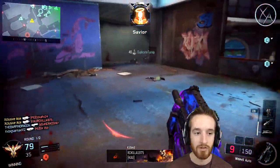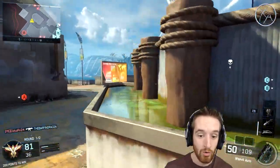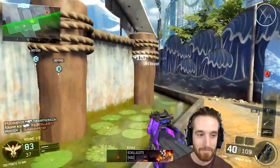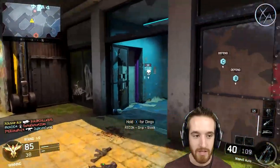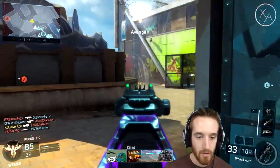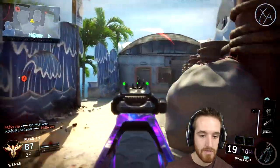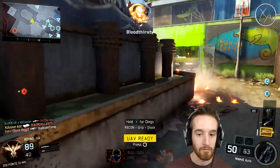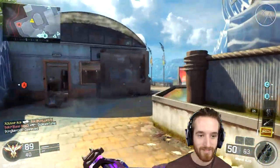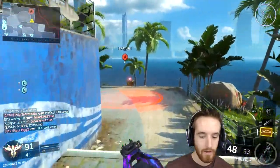There's a huge group of enemies over here, but I don't think I would have gotten in there in time to kill all of them even with gravity spikes. Kind of feel like I just stole that kill, but hey — sometimes you just got to borrow some kills from teammates. You're not stealing them, you're just borrowing them.